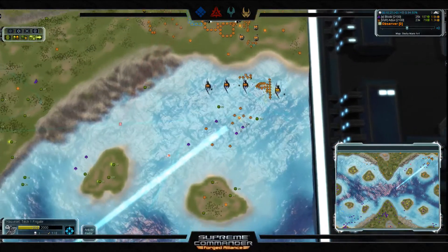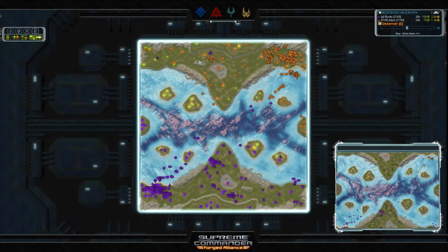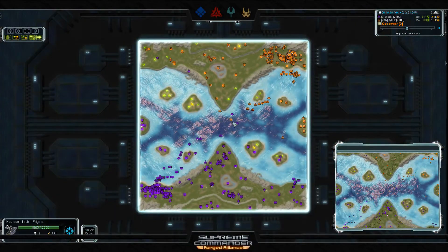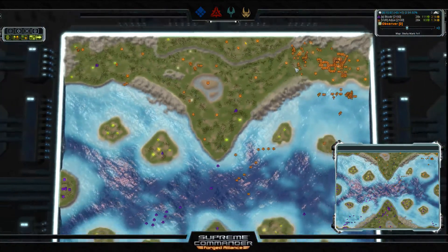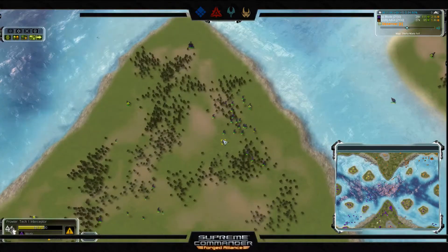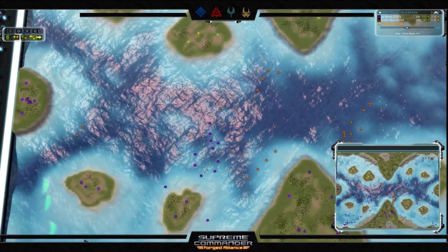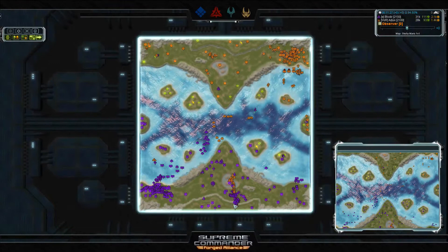The naval wrecks from destroyed frigates are popping up right within range of Adjux's engineers — a win in the water. He chases away the last of Blodir's fleet and moves in to consolidate. Blodir scouts and sees Adjux's sizable air force; he has interceptors but not quite enough. Adjux looks like he's on a rampage, though he may not realize how well Blodir has rebuilt his T1 navy — a lot of frigates have come out of those naval factories. Adjux spots them and turns back to avoid the blockade.